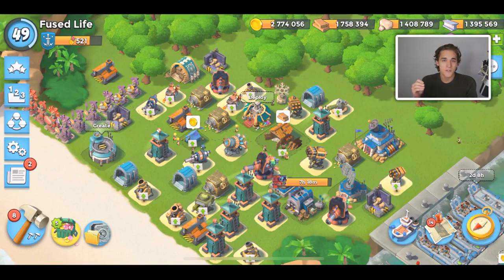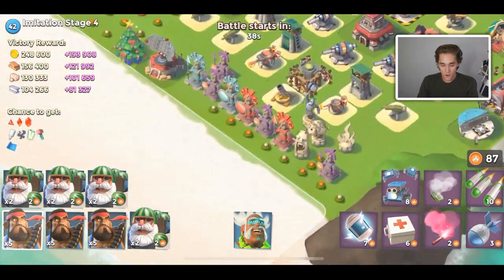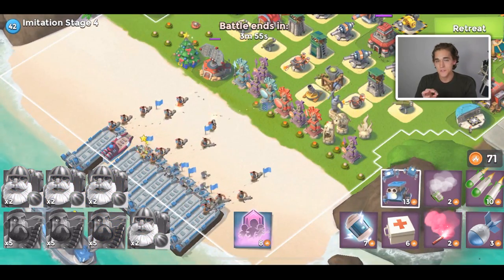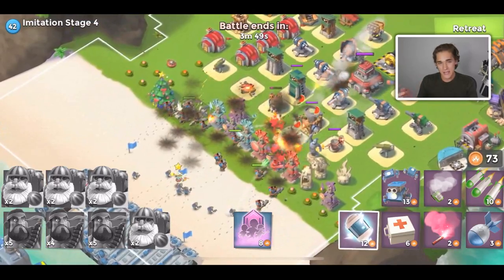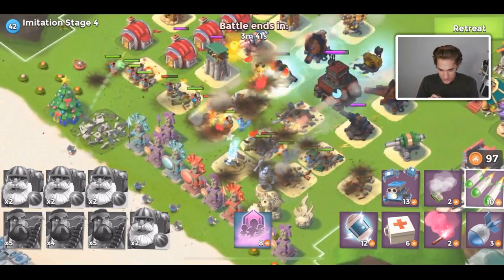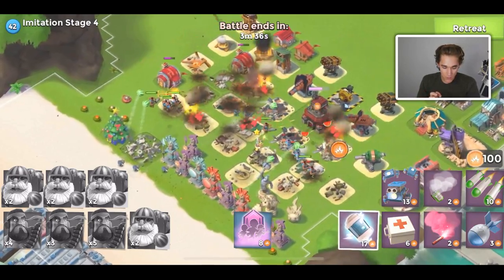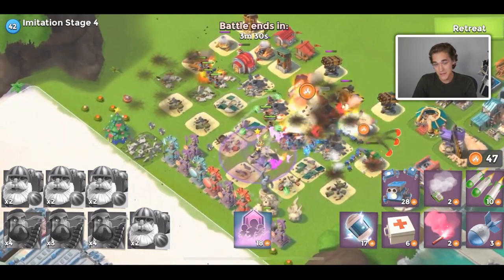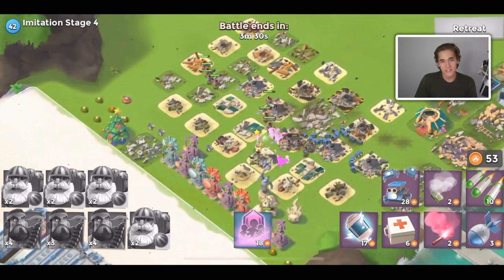It looks like everyone here is using melon bombardiers and riflemen. Here's one player that has scorchers, interesting. But do I think zookas, scorchers, and cryoneers are better than melon bombardiers? No. All the top players are using melon bombardiers. Melon bombardiers deal over twice the amount of damage of normal bombardiers, so of course they're using melon bombardiers — still better than that combination.